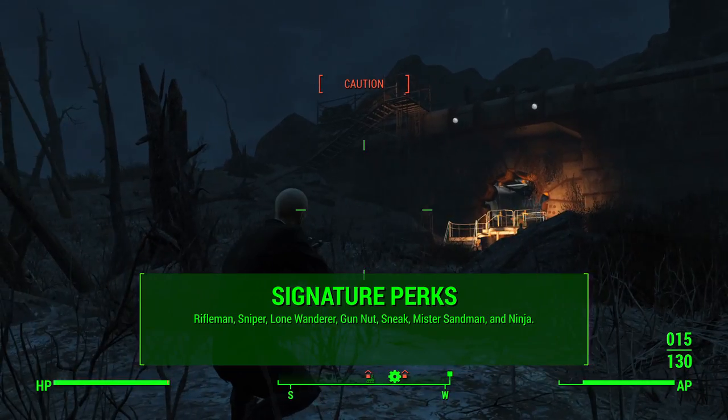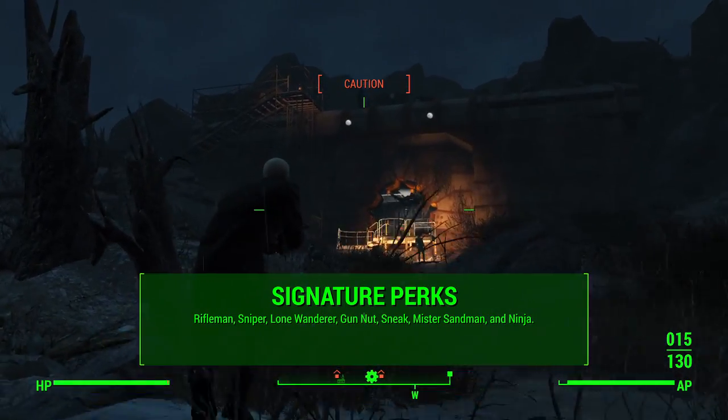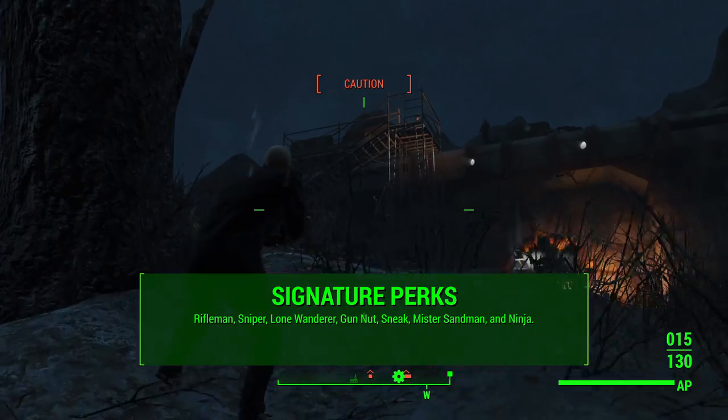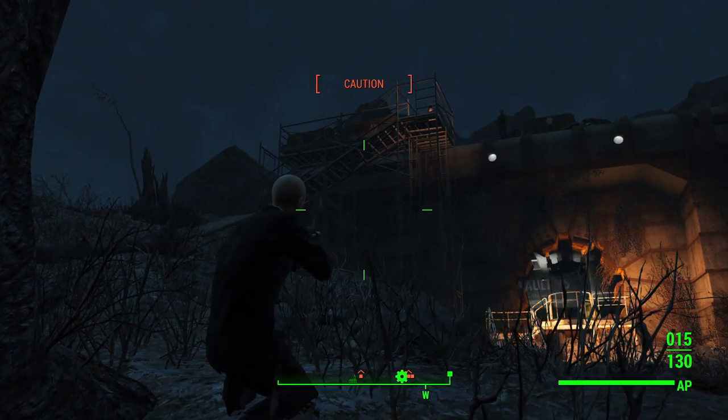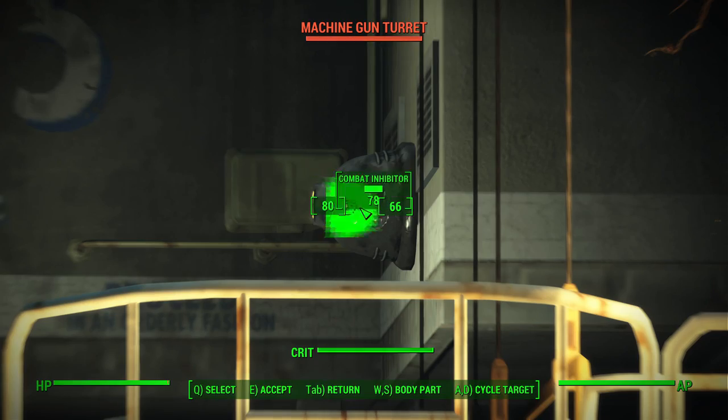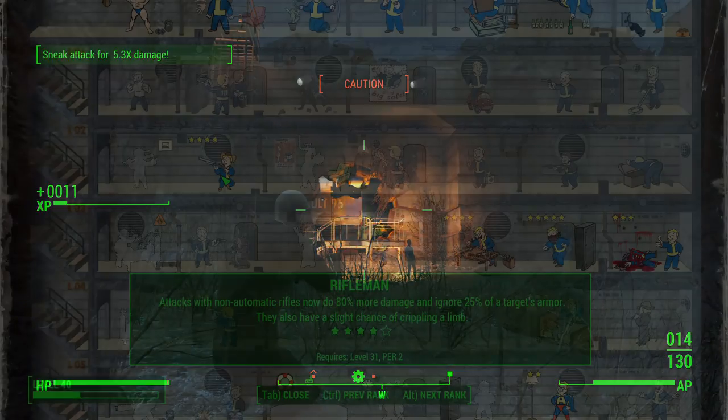Let's talk about the signature perks that really define our Hitman Agent 47 build. We're going with Rifleman, Sniper, Lone Wanderer, Gun Nut, Sneak, Mr. Sandman, and Ninja. We'll take a look at each of these perks individually in the perk chart.